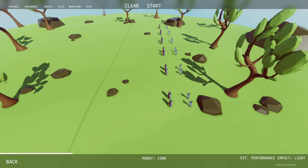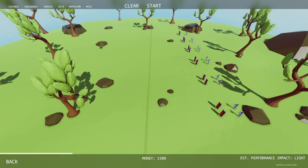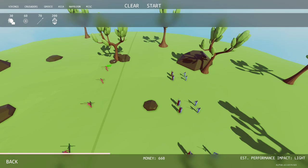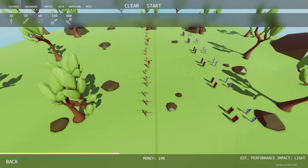We have shield guys and sword guys. Maybe let's slow down the shield guys and possibly knock them over, so I'm thinking spear throwers. Let's layer them across like that — that guy's not gonna do much, let's pull him back — and then we'll go Viking, Viking there, and probably some footmen.